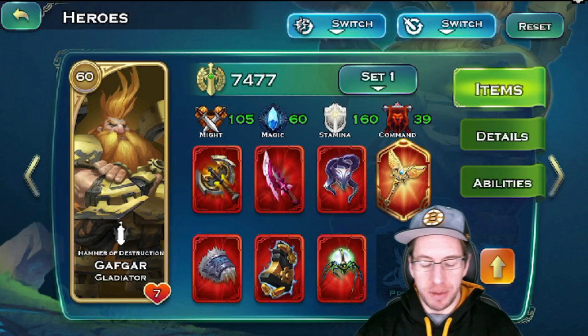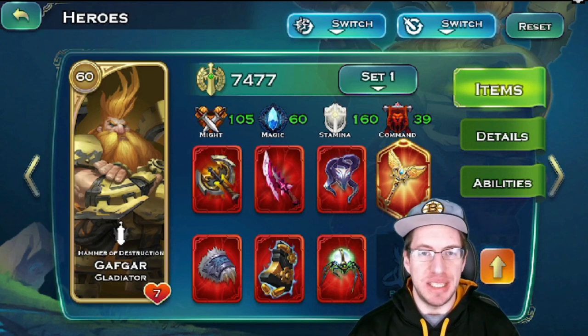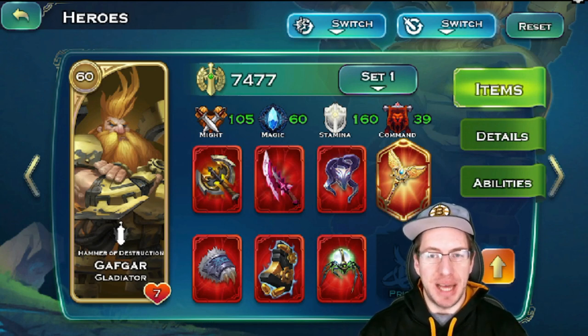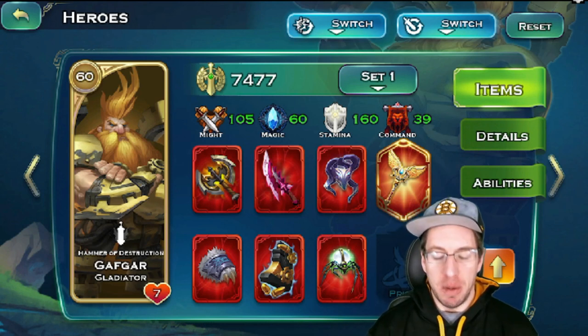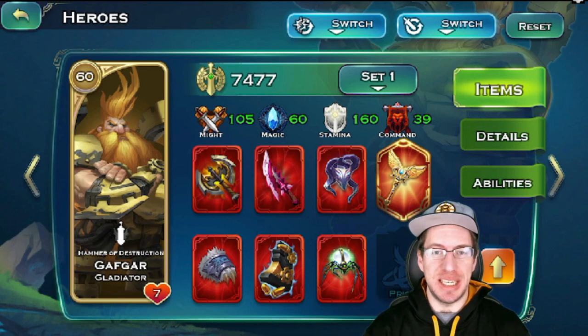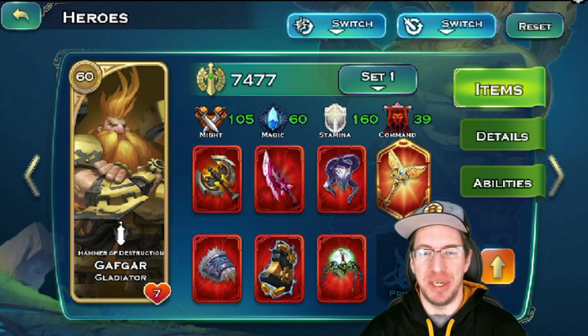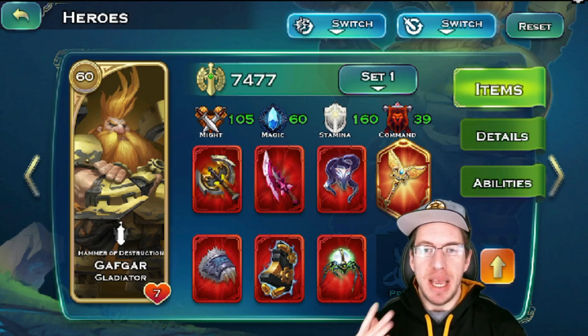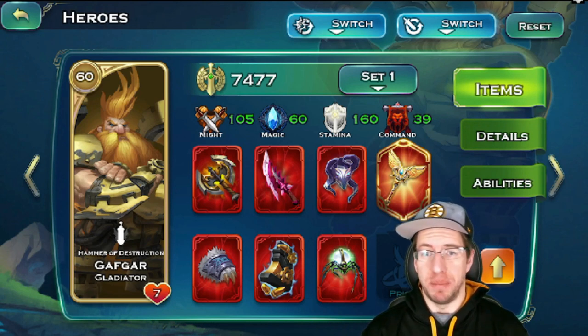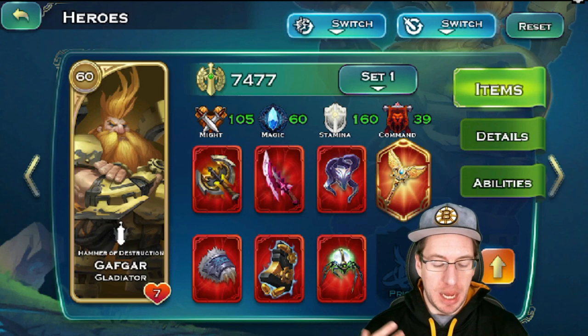We'll go left to right, and we'll first look at Gafgar. Since Gafgar is a gladiator, he can equip two weapons. Gafgar is a relatively unique gladiator in the sense that his ultimate ability will give him a shield for about 20 seconds of the fight, and it's a huge shield. So as long as he doesn't instantly get sniped off before that bubble appears, he will live for a while. If you are planning to play dwarf, there's a good chance you're going to be relying heavily on mechanics or mechs, and Gafgar actually has a bunch of bonuses to mechs.